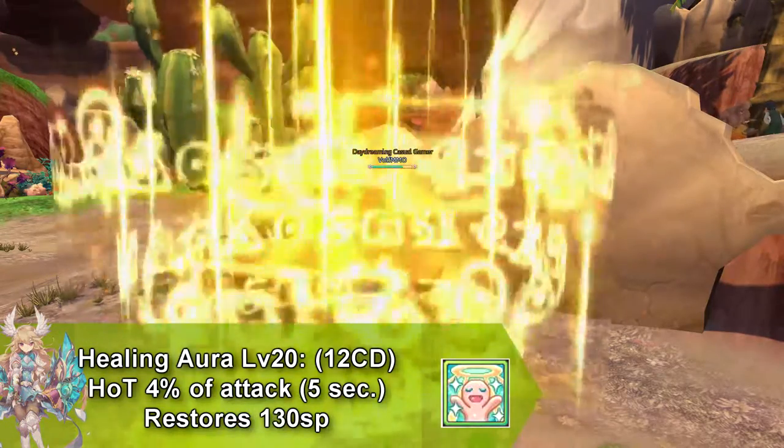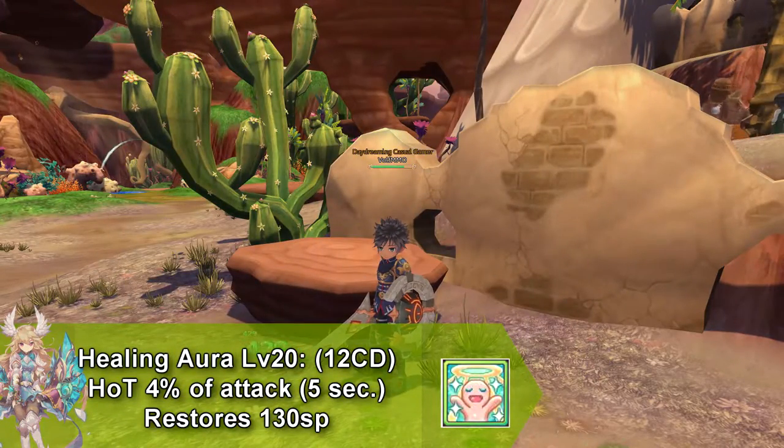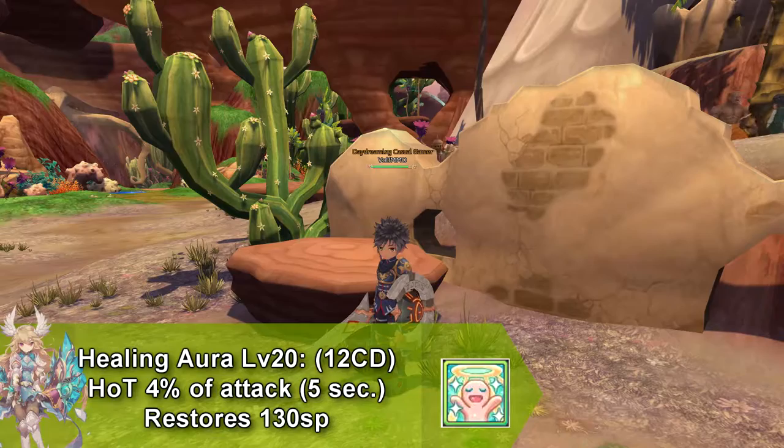Our next skill is another healing skill and this is called Healing Aura. This is a heal over time spell that only lasts for 5 seconds. This skill goes on cooldown for 12 seconds and restores 130 SP.